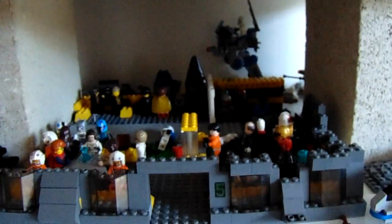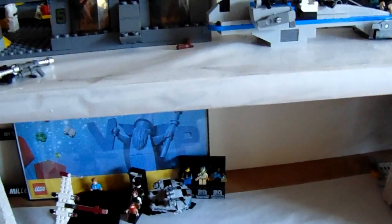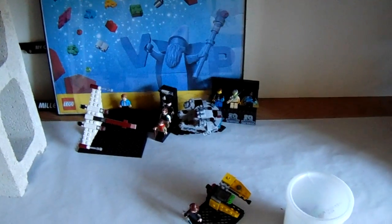I also have some of my smaller fighters like A-Wings, the Phantom, some other transports, and then a bunch of speeders in the back — that's where I keep all my speeders. I'm going to rearrange this whole layout and build it on my workspace right down here. We're going to get to it right now, so I'm going to clean this up a little bit.